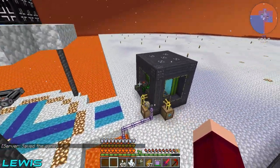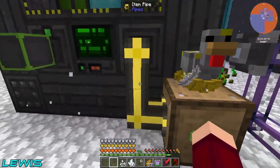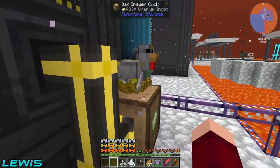Our small reactor also has a nice setup - there's a chicken just pooping away, keeping it fed with uranium. He's a toxic chicken, chilling, keeping this little one happy.